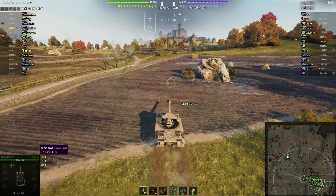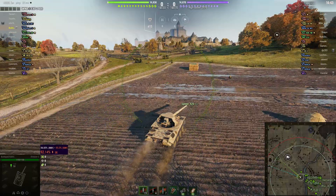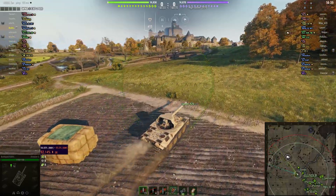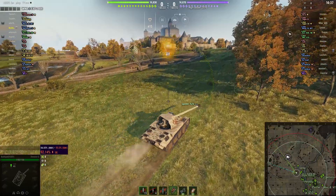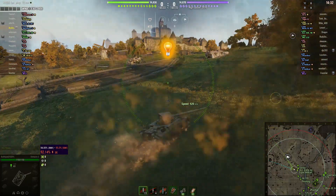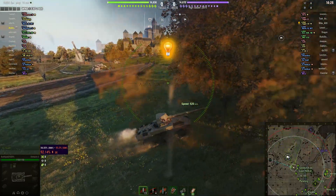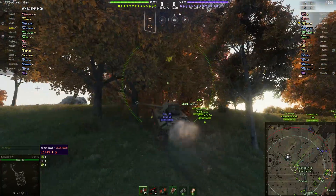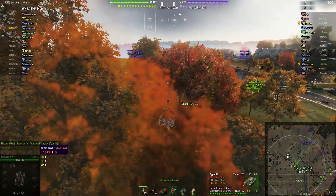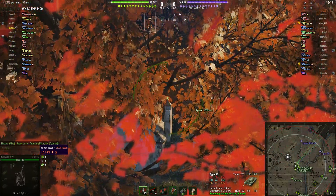Heading towards the hill where you can basically try and dominate parts of the map. As you can see, it's an encounter battle, so there's one cap and it takes a long time to cap in this particular mode. He got spotted there — it might have been the Type 59 that you can see.